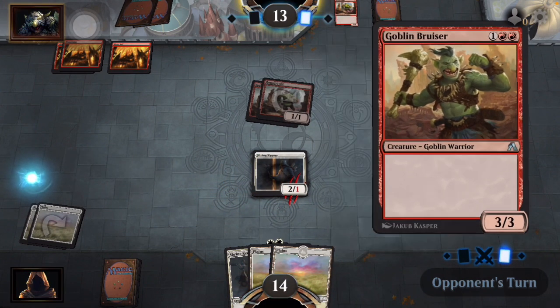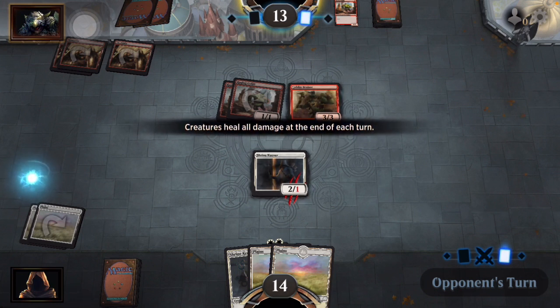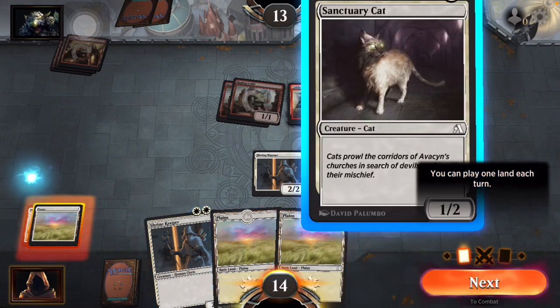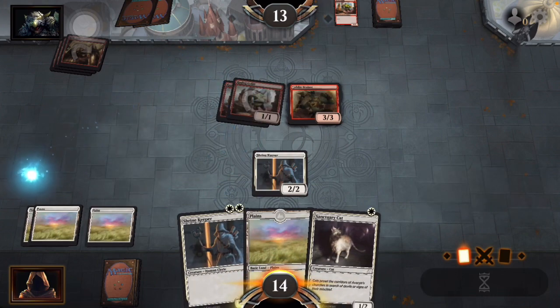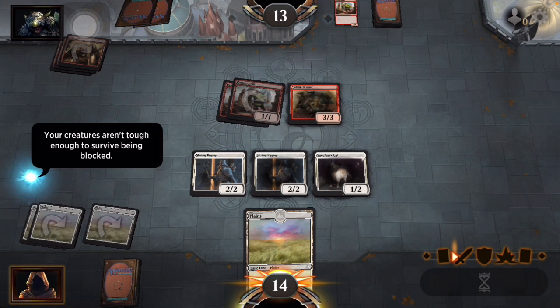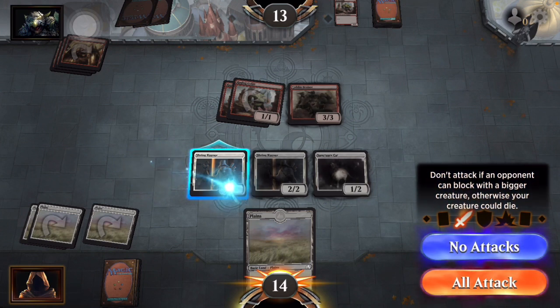They're worth three — what's with that? We got another creature here — it's a one-two, basically another throwaway creature, but we can actually play both of them. Nice. We've got them to be able to block. Let's see — no attacks this turn.